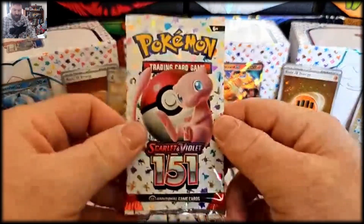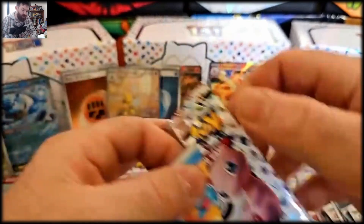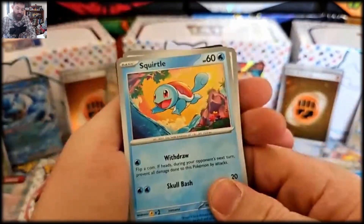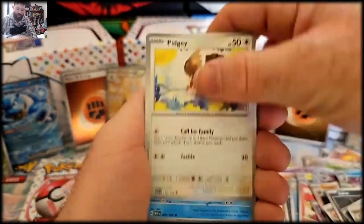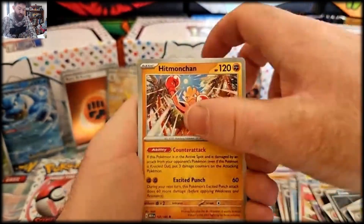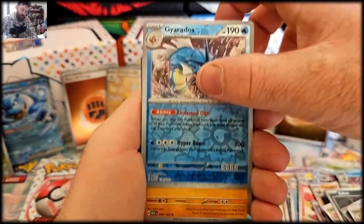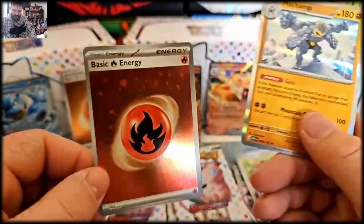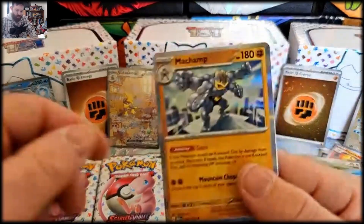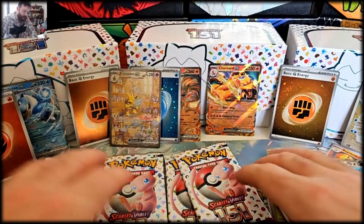No other hit — come on guys, we need one more. Although to be fair, Alakazam's pretty good, he's been pretty sought after and he's been one of the favorites for a long time. Squirtle, Lickitung, Rattata, Pidgey, Dugong — another hit one chance seeking — oh and a Gyarados! And a fire energy, very nice — very cool! Six packs left guys, can we get anything out of these last six packs?